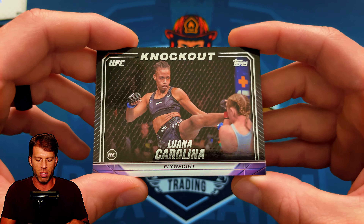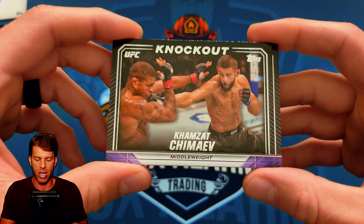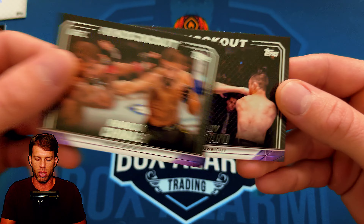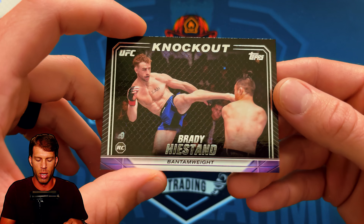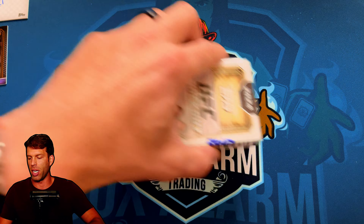Luana Carolina — a rookie flyweight base. Hamzat Chimaev base, giving Gilbert Burns a shot right to the chin. And Brady Hiestand — fellow firefighter, I've been rooting for you — rookie Brady Hiestand base. Off to the next pack.